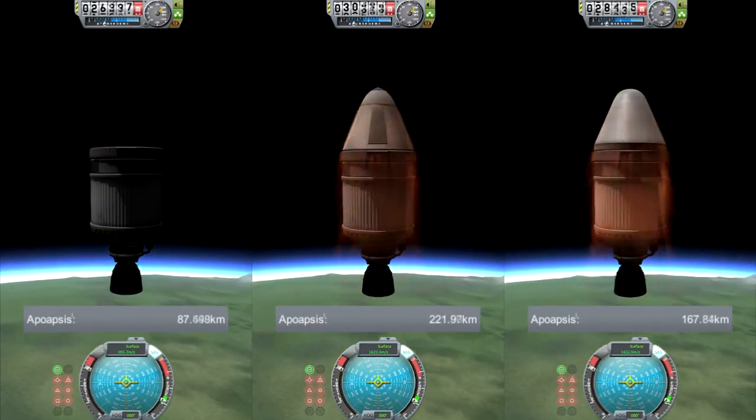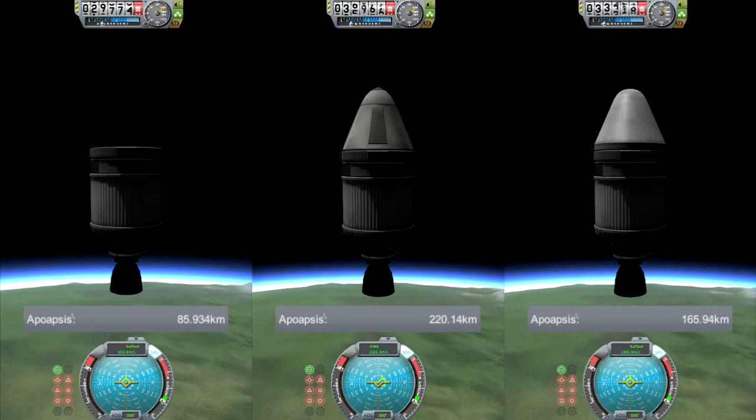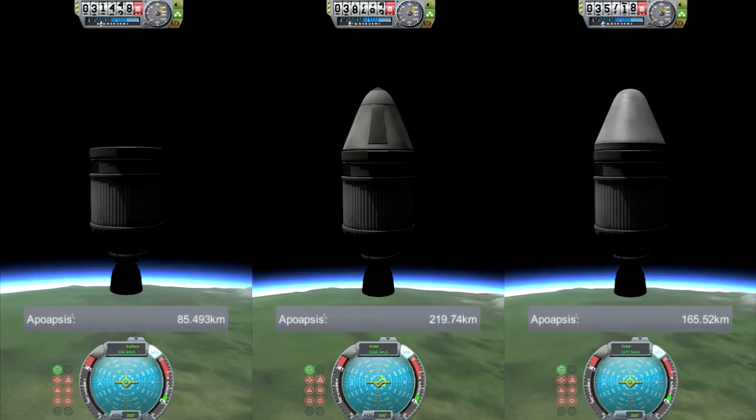These three rockets' weight differs by less than half a ton, so weight isn't the critical factor here. As expected, the rocket without a nose cone is the lowest.